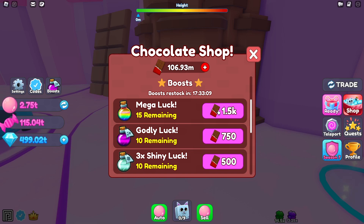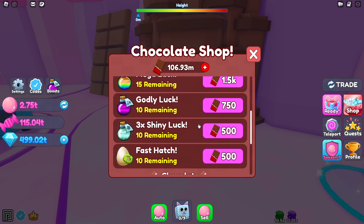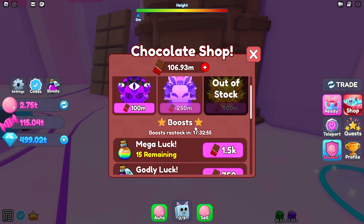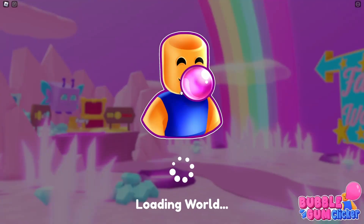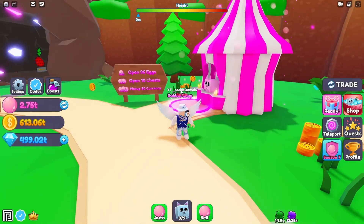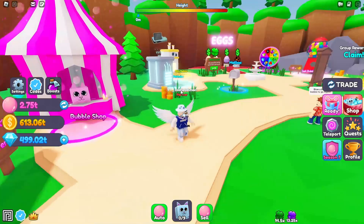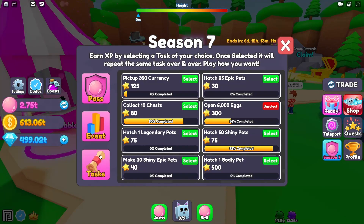Back at the spawn shop — it refreshes every 24 hours. We have Mega Luck Boost for 1,500 and Fast Hatch for 500, and these boosts last an entire day. You can get new ones every single day. That's really all you need to stack up bubble points. I wish there were more than three quests, but the two you want to focus on are: pick up 100 currency while walking around the map, and hatch 100 eggs for 25 points — easy to do AFK. One Season Pass quest also gives 300 points for 6,000 eggs, so you're killing two birds with one stone.